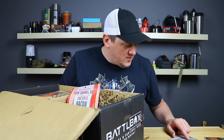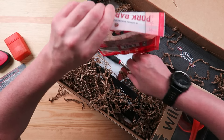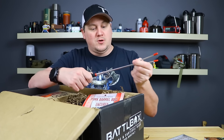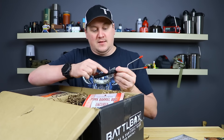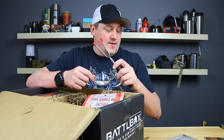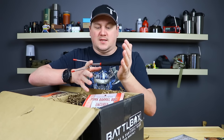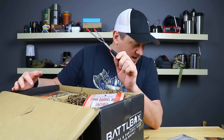Next is the telescoping hot dog and marshmallow roaster. It's very small and portable — telescoping so you can hold it over the fire. It has little grip contours, and once you take the red tabs off you get the sharp edges to put a hot dog or marshmallow on each side. Looks pretty durable. They give that a $4.40 value — and that's the thing I like about Battle Box: they don't inflate their prices.